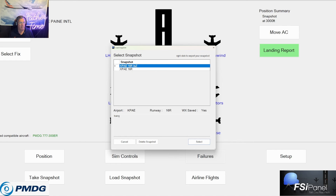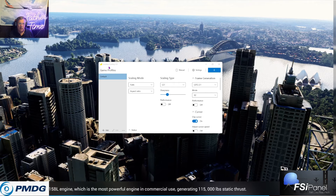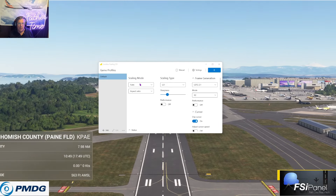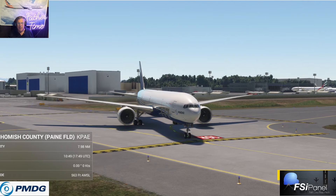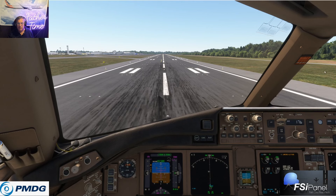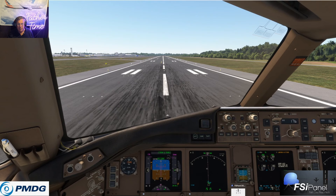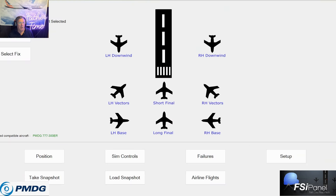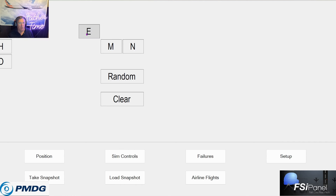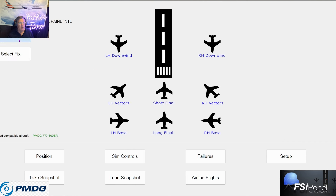While this boots up — this is lossless scaling, the program I'm using. On my MD-11 videos I got a lot of complaints about stuttering, and someone sent me a link which I really appreciate. Let's see how we did this. We'll go ready to fly. We should be on 16 Right — doesn't really matter as long as we're at Pain Field. We'll boot up, don't need GSX. We are on 16 Right at Pain Field. Go to FSI Panel. It should have KPAE — should have already known we were here. KPAE, select the airport, runway 16 Right.